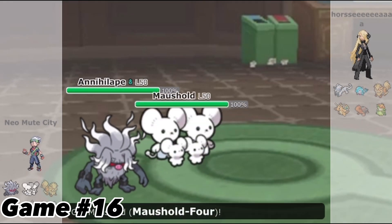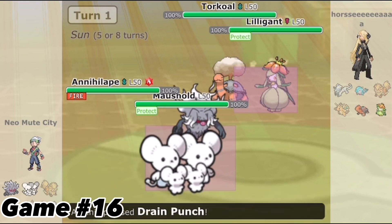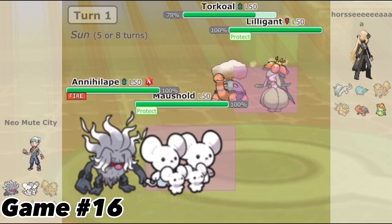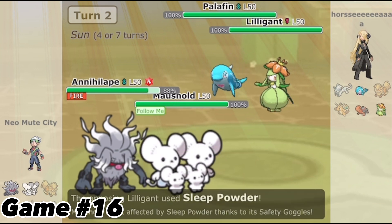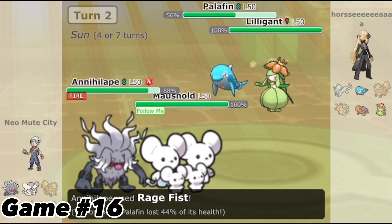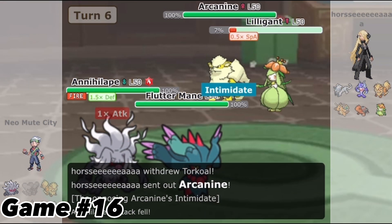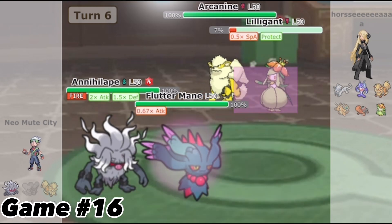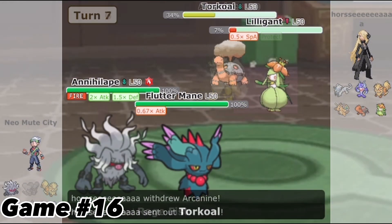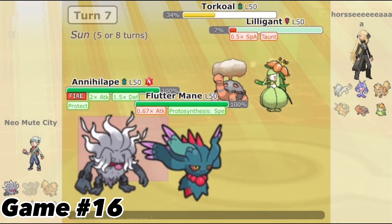Game 16 would have an interesting start as we both start with standard leads, but I would Protect the Murkrow just to chip the Torkoal so Eruption could be weaker. He switches Palafin in under the sun, but this was when I would start spamming Follow Me as I refused to let a Pokemon get put to sleep. Eventually sun would go back up and he would bring Arcanine for whatever reason, giving me a Defiant boost. I knew he saw Annihilape as the bigger threat, so when Torkoal came back out I would Protect Annihilape knowing he would Sleep Powder into that slot, and I would Taunt the other Pokemon. After that he kind of just quit.